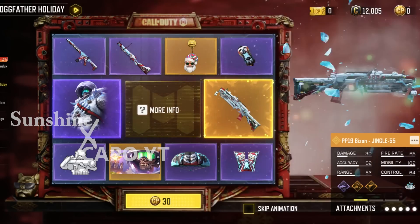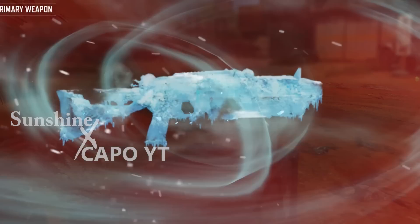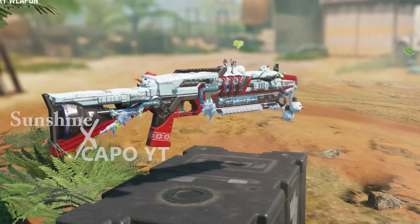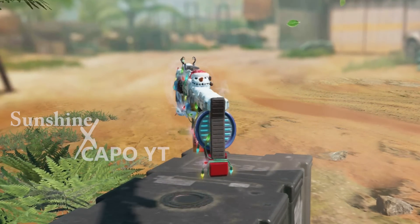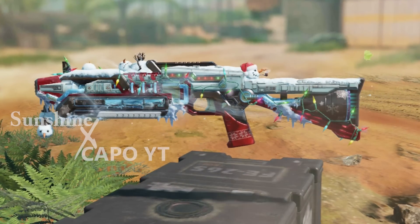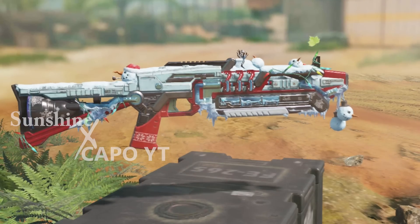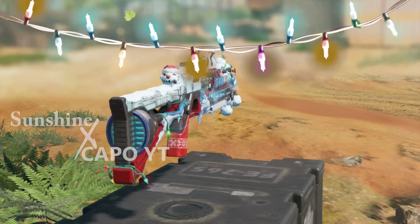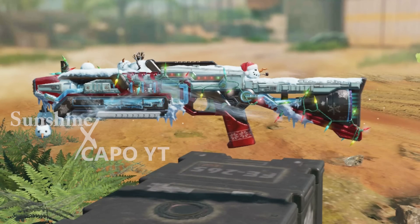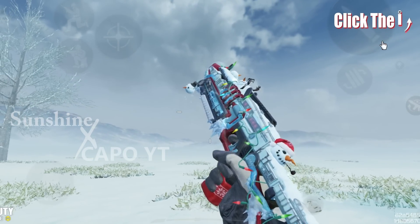First we're going to take a look at the main reward in this lucky draw — that's the PP19 Bison Jingle 55 legendary skin. This is going to be the third legendary Bison in Call of Duty Mobile, and also it's the best. Looking at the design, I believe it's related to space as well as Christmas, because we see some thrusters near the stock and string lights just below the barrel. We also see some snowman charms and the gun is covered with snow.